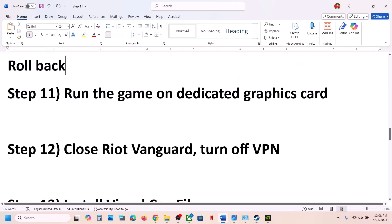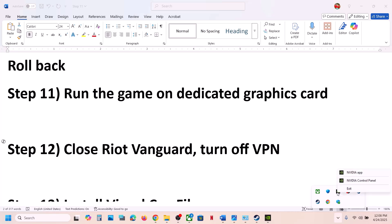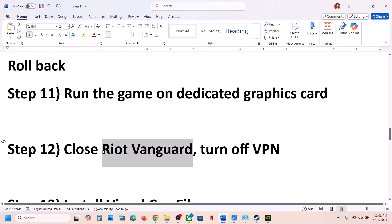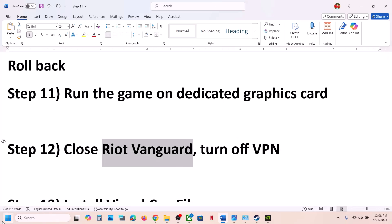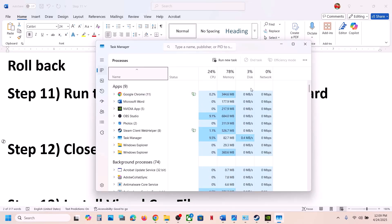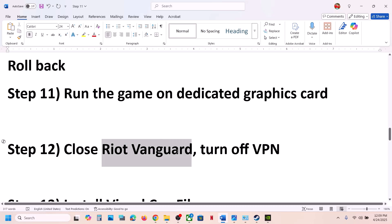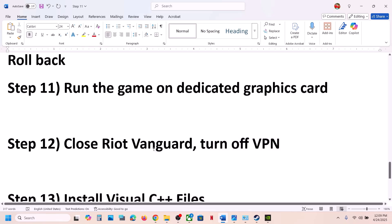The next step is to close Riot Vanguard. If you play Valorant, Riot Vanguard may be running in the background. Click the system tray arrow and right-click Riot Vanguard or the Riot client to exit. Also check Task Manager and end any Vanguard-related services. Additionally, if you are using a VPN, turn it off and close it, then launch the game.